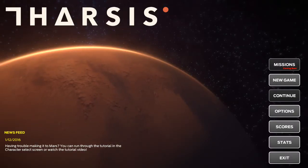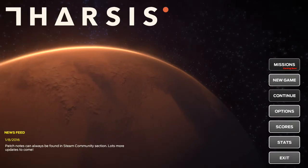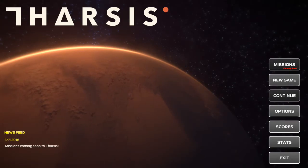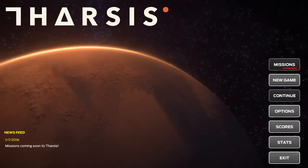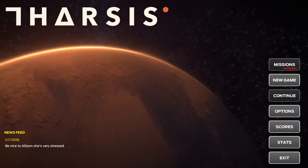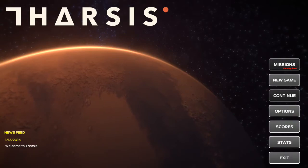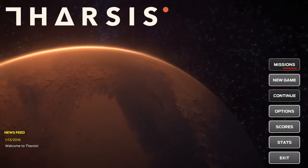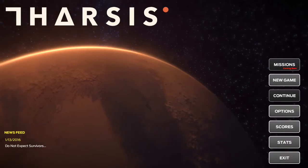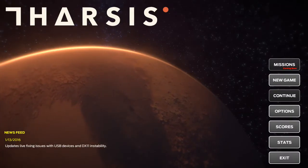What is up y'all, welcome to our first let's play — let's take a look at a game called Tharsis. Maybe some of you have seen other let's players play this. It's basically like a board game put into a digital format, from the creators Choice Provisions. Your space crew is traveling to Mars and a whole bunch of catastrophes happen and you have to manage your crew in the best way possible using dice to take care of any type of problems.